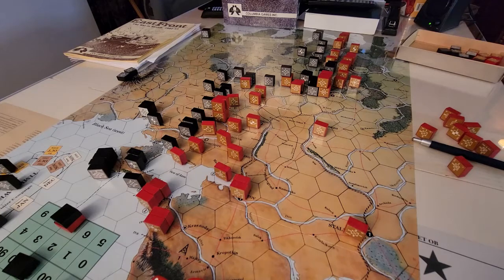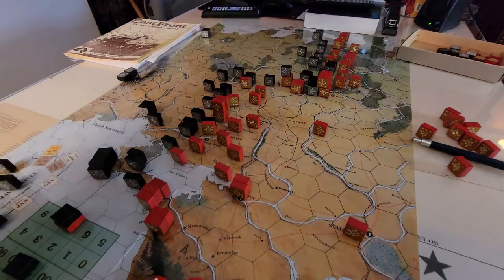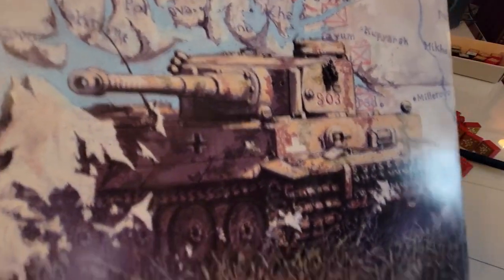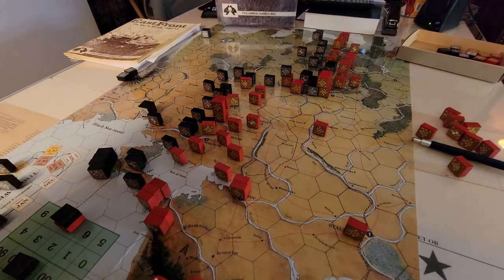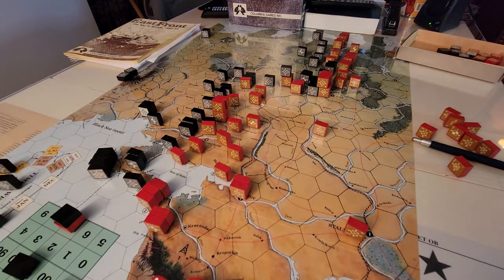Good day and welcome to Gaming with Colonel, I'm Sean Moran. Today we're going to talk about Columbia Games' East Front: The War in Russia 1941 to 45. I have an older edition — I think it's a first edition with that old tiger on the box. It's designed by Tom Daglish and Craig Bazinkan, and my edition is from 1991.